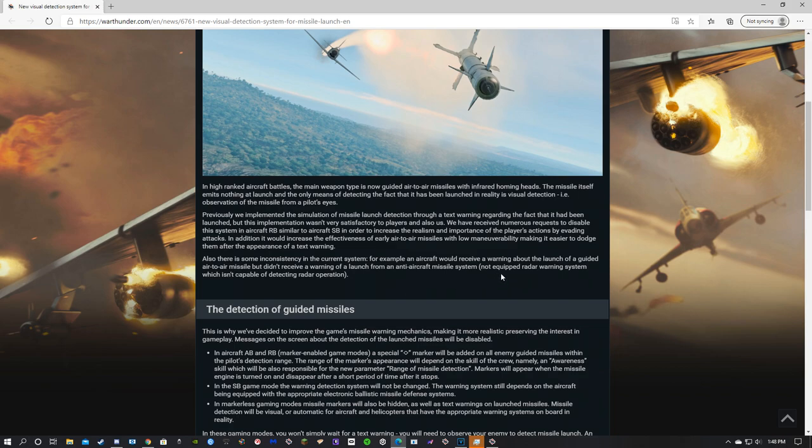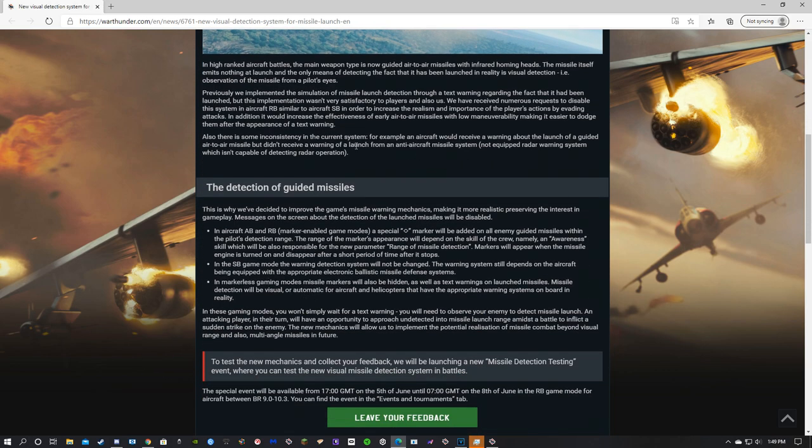There is also some inconsistency in the current system. For example, an aircraft would receive a warning about the launch of a guided air-to-air missile, but didn't receive a warning of a launch from an anti-aircraft missile system such as the SIDAM, the Type 91, Type 93, or the Stinger truck — not equipped with a radar warning system which isn't capable of detecting radar operation. This last sentence is kind of weirdly worded — I'd assume RWR is supposed to work for the SAMs in some way, but I'm not really sure.